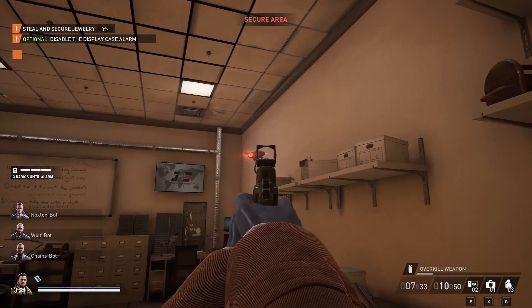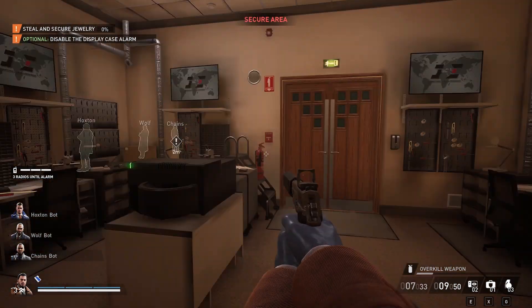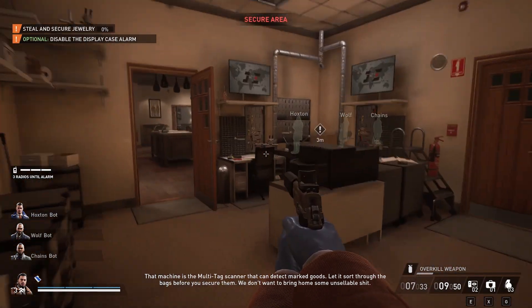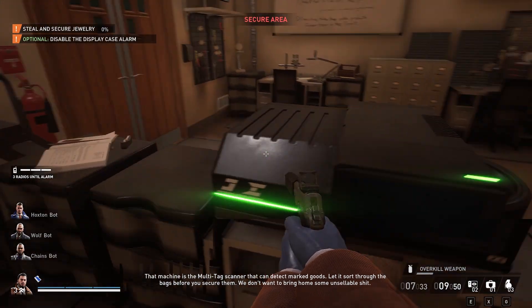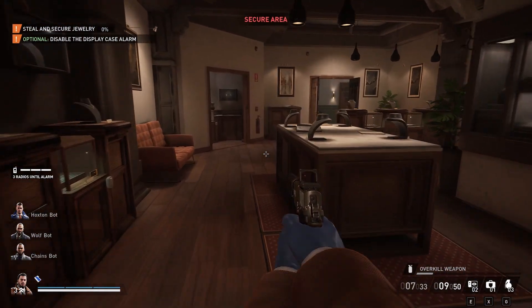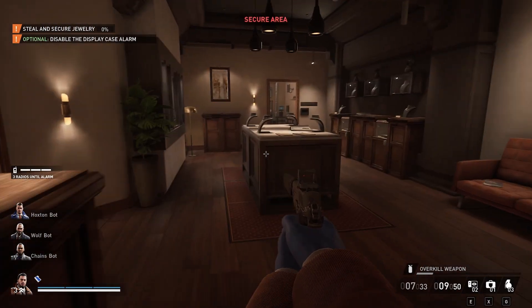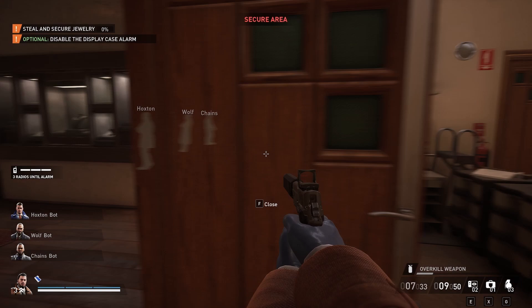Now we have access to this. I'm going to take out this camera — again, you can't do that on higher difficulty; you have to actually wait for it to not be looking at you. Let it sort through the bags before you secure them. You're going to use this to sort through all the bags before you load them up. But now let's get to working on getting the bags.